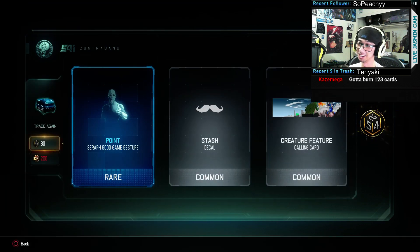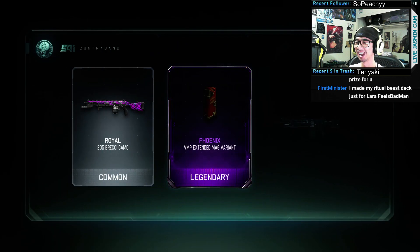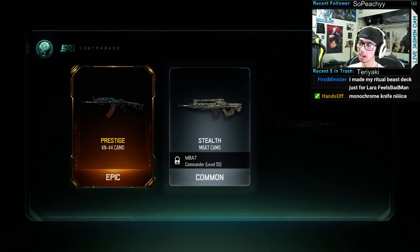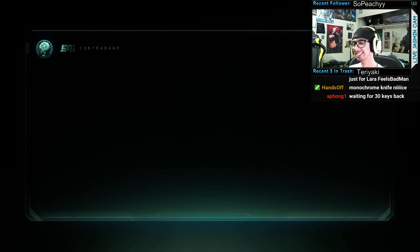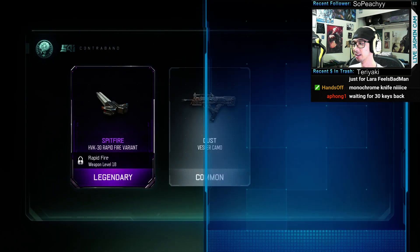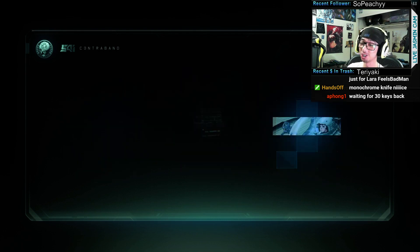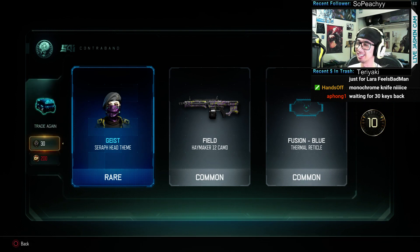Still feeling the commons, man. Oh, I don't use the Extended Max. Prestige — can't afford. Actually we did get that — oh well. Oh, the Geist! That's actually something I wanted. I'll show you guys what that looks like. Oh, and the Geist helm — but it doesn't have long hair though.